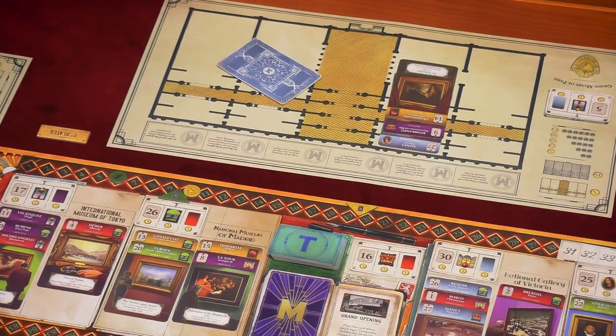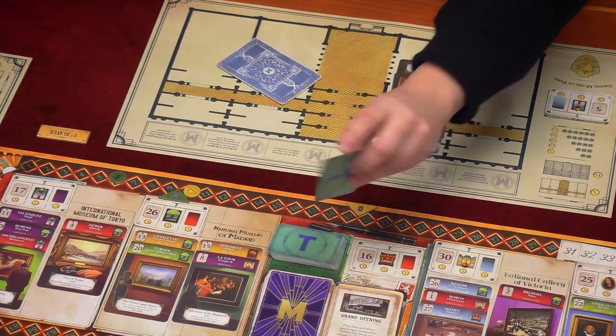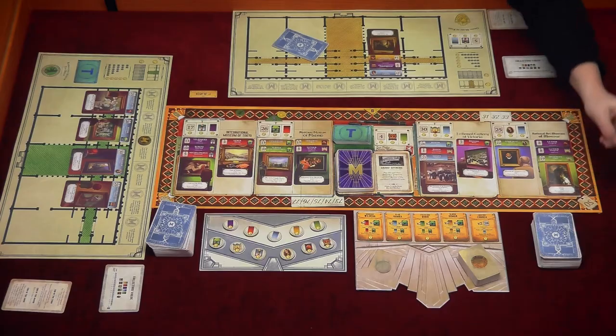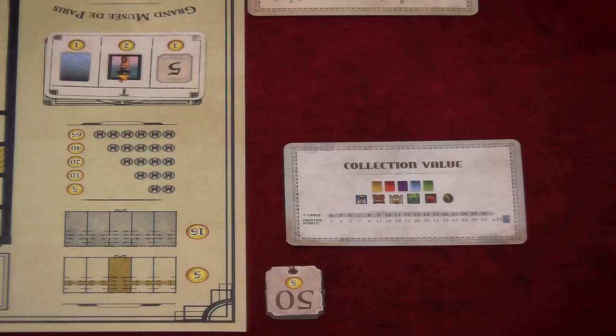That is one turn, and it's the same for every player. The only difference is when we come back to the first player — they have a token to remind them. That's what we call the end of the round. Before the first player begins their next turn, one small action occurs: as time moves on and trends change, we flip over a new trend card — so now the public wants to see something different. Play continues until one player reaches or passes 50 points, they take the 50-points token worth five extra points, and all remaining players play one final turn each before final scoring.